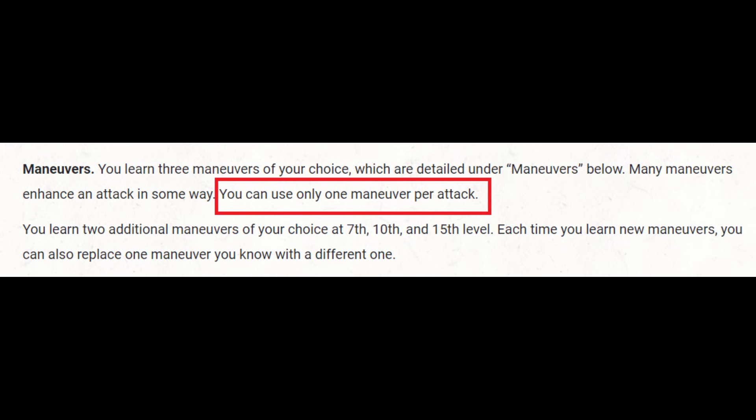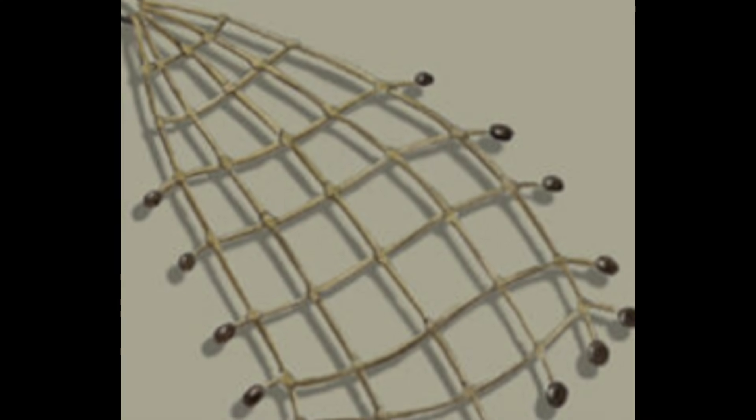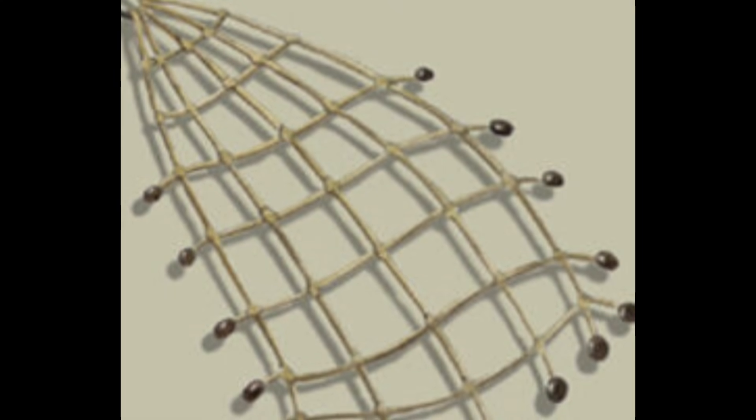Now, another way I thought we might get a bonus to hit is the Battlemaster's Precision Strike, but we can only use one maneuver per attack. So if we're using Quick Toss to throw the net, we can't use Precision Strike on top of that. There are a couple of ways to cancel the disadvantage or remove it and replace it with advantage, or just boost the attack roll to get the hit. But why would we want to go through all that trouble?